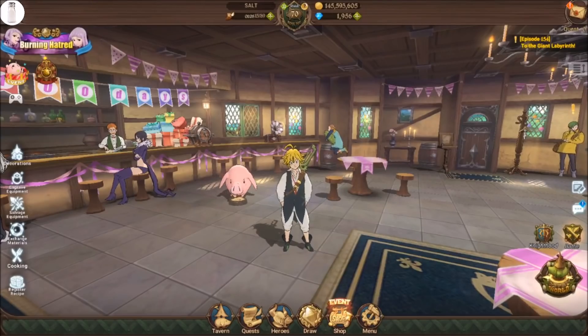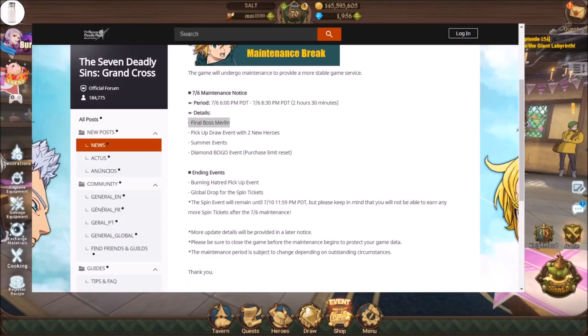Alright everyone, the early release patch notes for the upcoming update are out, and of course we know we are getting Final Boss Merlin. What I wanted to do today is share with you guys some general tips to prepare for Final Boss Merlin, but really importantly, I wanted to emphasize that I'm giving you general tips. I do not want to give you guys an exact list of units yet, because the encounter is not released, and depending on how the scoring mechanism works in order to reach a high score, units might be different, and we don't know exactly how that's going to work yet.